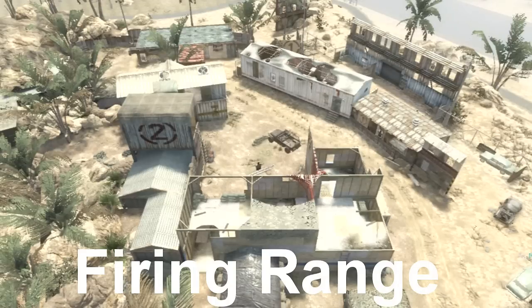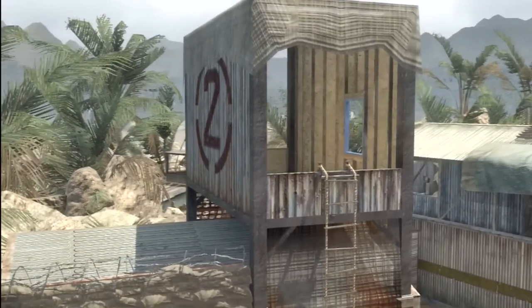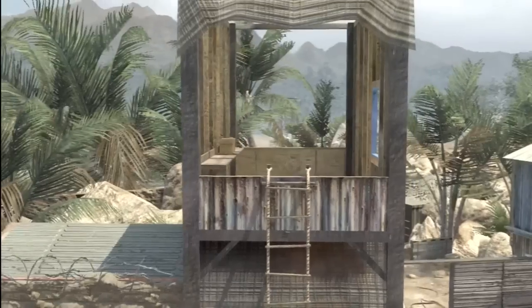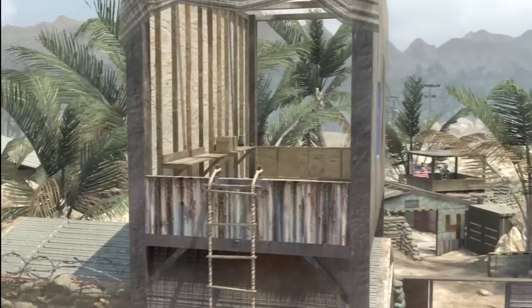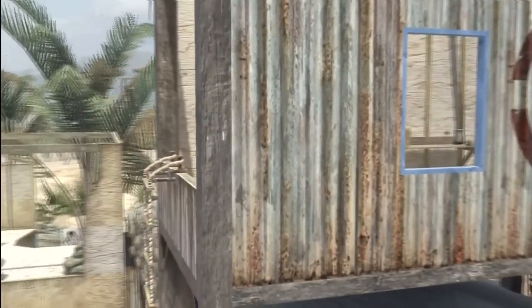When you're on offense, go plant as many times as you can, try to get the win and get your challenges for planting the bomb. When you get the defensive side you're going to be on the good side for the tower, and you want to make your way up to the tower. I'll now show some in-game footage and talk more about how to get the challenge.